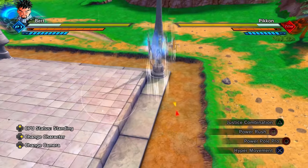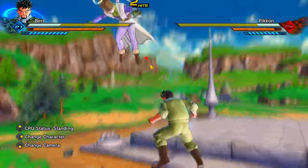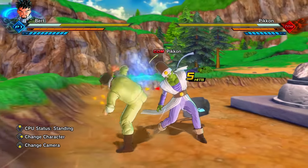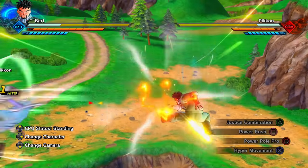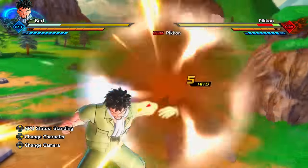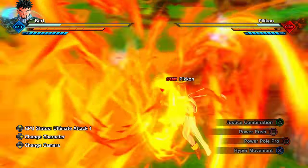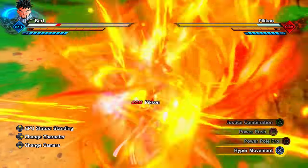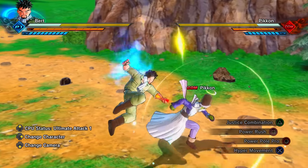You can use the Hyper Movement evasive to freeze your basic combination string and move at hyper speed behind your opponent. It's not really efficient but if you've got stamina to spare and want to flex, it looks very cool. Hyper Movement used to be the best evasive in all of Xenoverse 2 before it was nerfed — before the nerf it could break your opponent's guard if they went for an ultimate attack, making it incredibly overpowered.